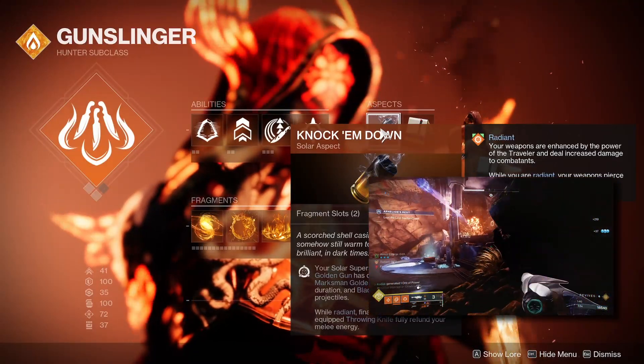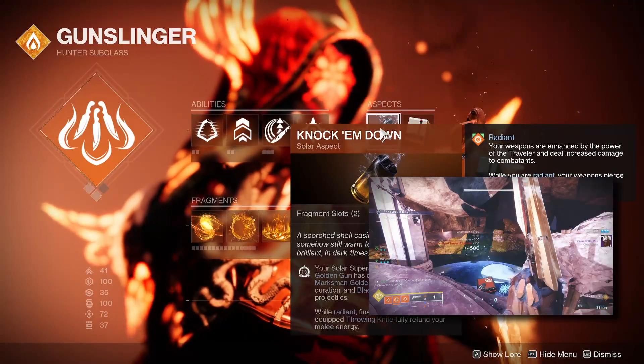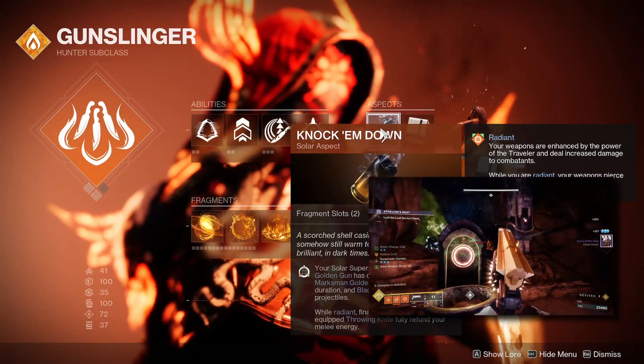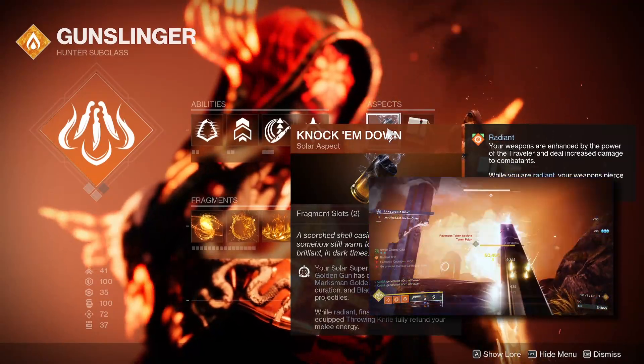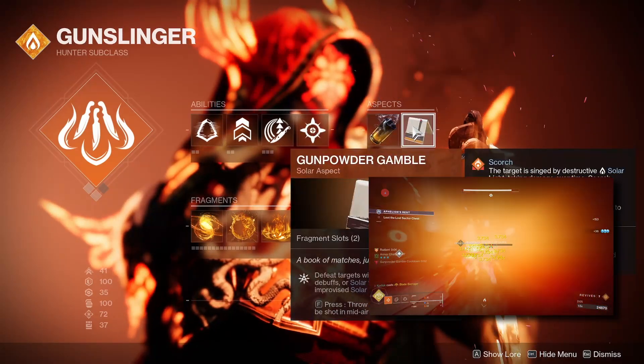For aspects, the first one is Knock 'em Down. This allows your Blade Barrage to have more projectiles, or if you use Golden Gun — Deadshot has more damage resistance and Marksman has increased duration. While you're radiant, your final blows with your equipped throwing knife are fully refunded. This is the main key behind what allows us to throw infinite weighted throwing knives, and it's absolutely mandatory for this playstyle.